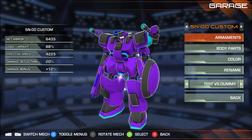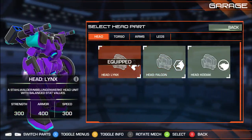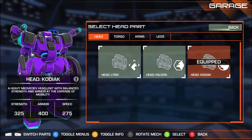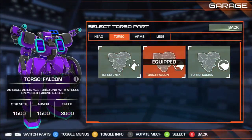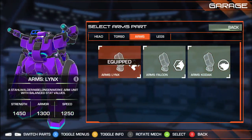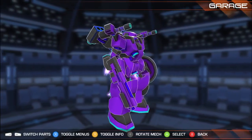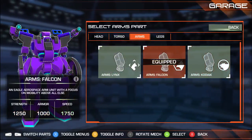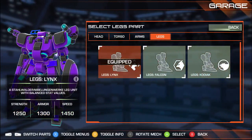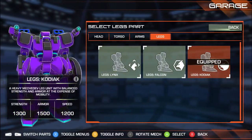These have different armor values, so if you want a specific head, they've got a few options. Got a few different bodies, all with different armor values. A few different arms — the arms look good. And we've got a few different legs. The whole thing looks sick.